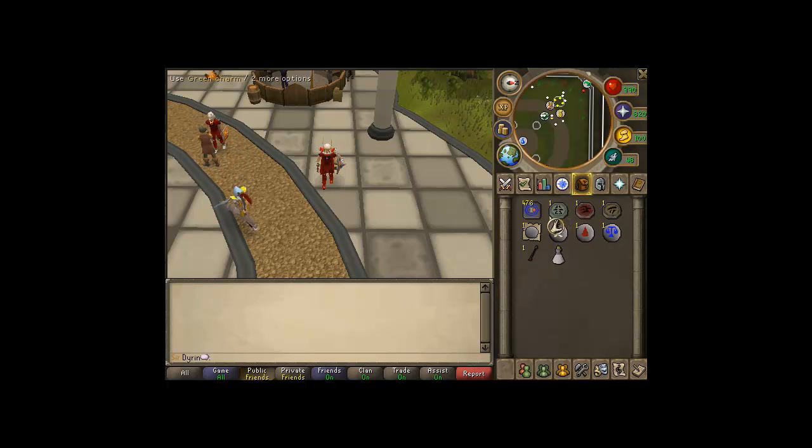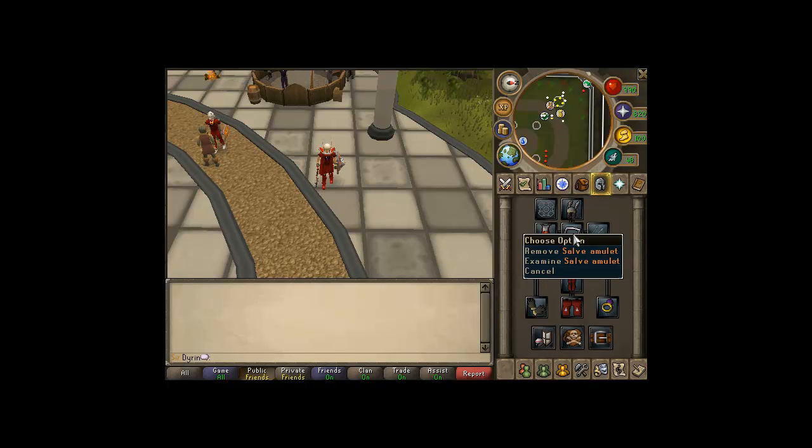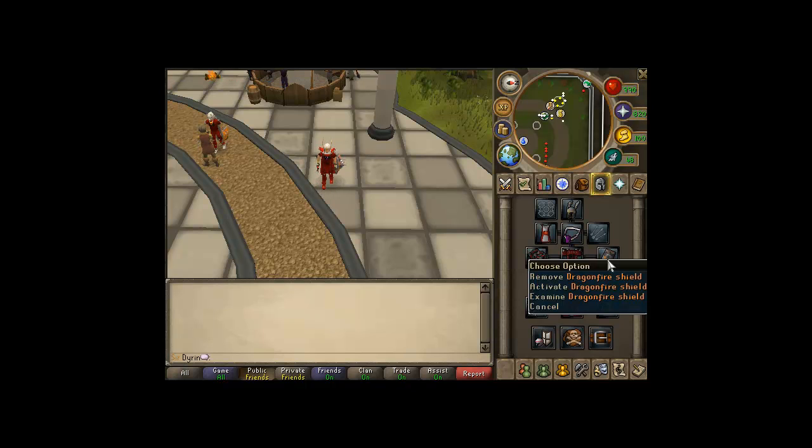What you'll be needing for this guide is really simple, nothing too extraordinary. All you need is a amulet of fury, or if not, just use a regular glory. A whip if you're training attack or defense, and just decent gear — either dragon or better. I prefer a dragonfire shield, which has great defense when it's fully charged. And along with that you'll need a ring of wealth.